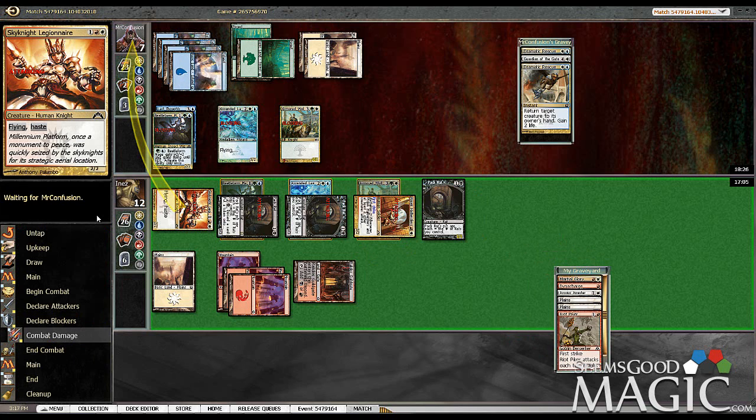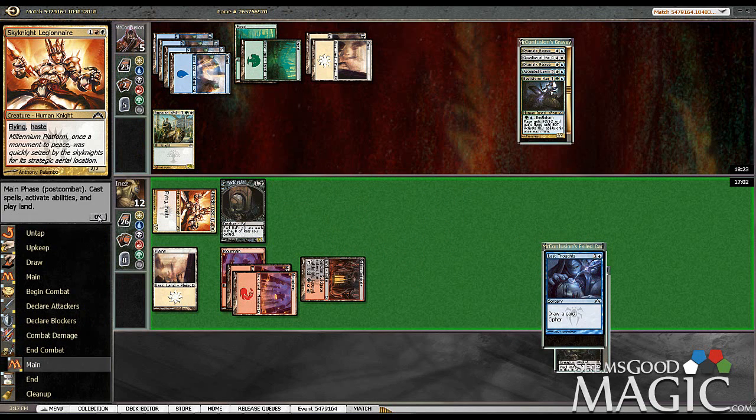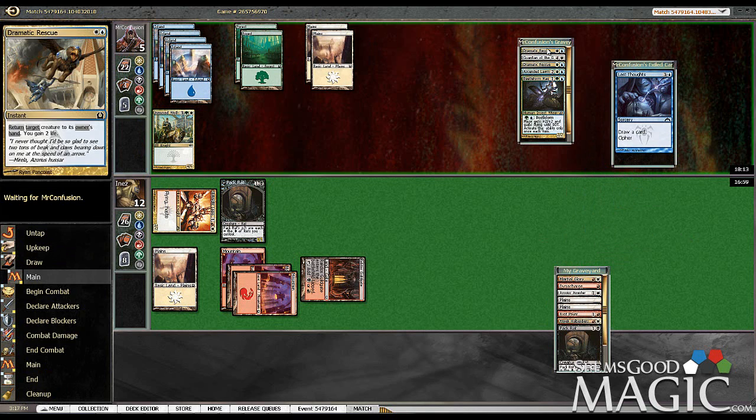Multiple Dramatic Rescues is insane — just really insane. But we still have Pack Rats on board, only one though — we traded one. So we can't even block here. It's okay though, and he can't really attack. We still have a Pack Rat, so he has to deal with Pack Rat now. And we still have the flyer, so we have good threats. That was good for him — he drew like four cards from us. Multiple Dramatic Rescues is really good against us, so this is actually a really tough deck for us.